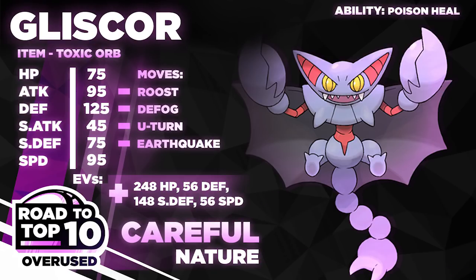Next we have Icium Z Toxapex on the squad. This lets Toxapex beat the setup mons that can overpower it — Bisharp, Hawlucha, and Kartana. Even if Toxapex doesn't get the burn immediately and gets worn down, Z-Haze lets us stop the Swords Dance from Hawlucha, Kartana, or Bisharp AND get a max heal back to full in the same turn. The rest of the EVs go into SpDef to handle Greninja. T-Spikes support the team, and the Z-Crystal prevents getting Tricked or Knocked Off.